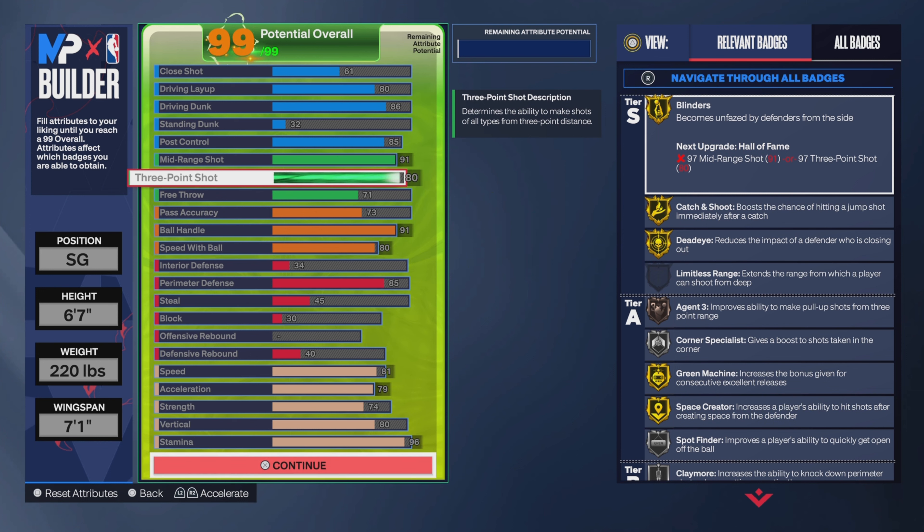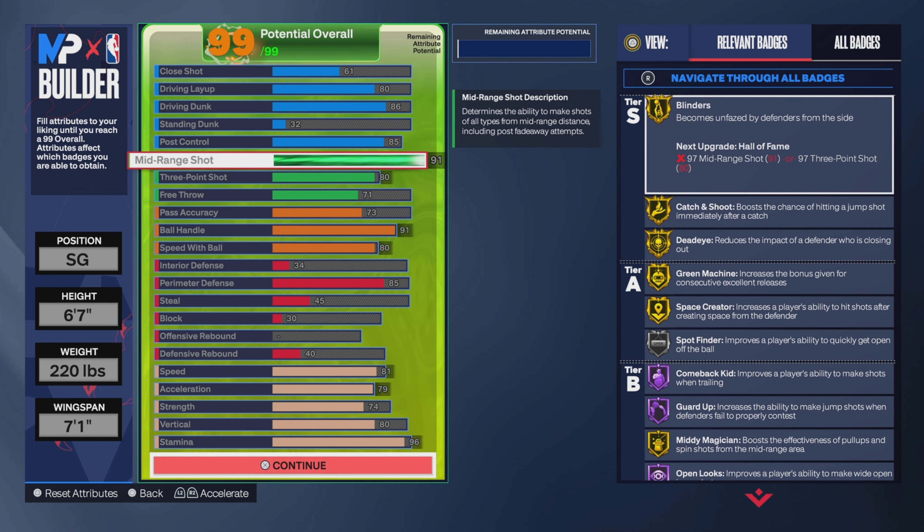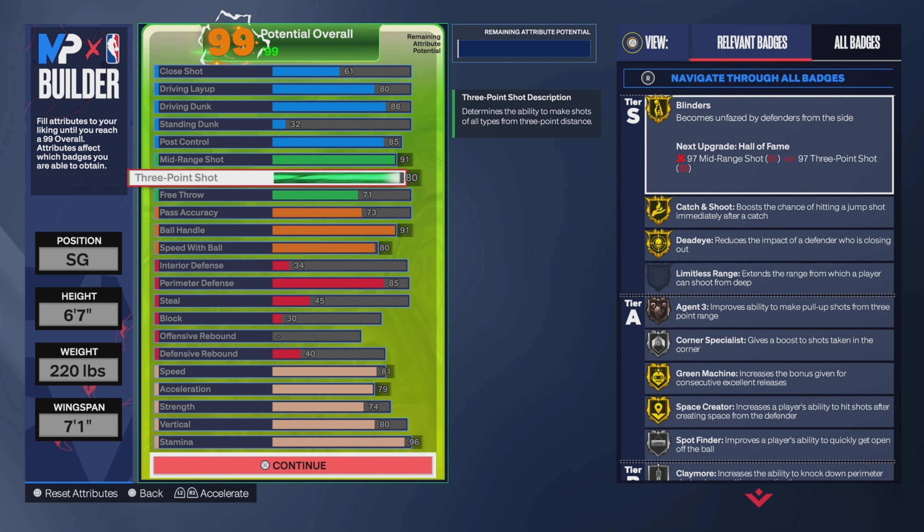Three pointer is at 80. I get Blinders, Catch and Shoot, and Dead Eye. Mainly I do post fades and off-dribble fades from the mid range. I like the mid-range game, slashing, and defense. Mid range shot is at 91 and three point shot is at 80.